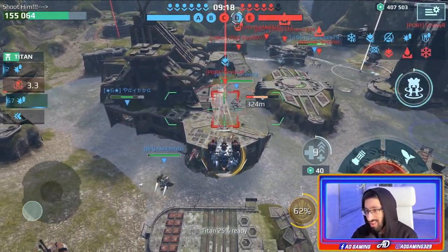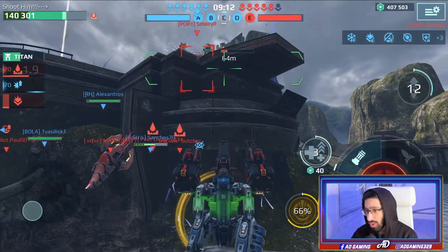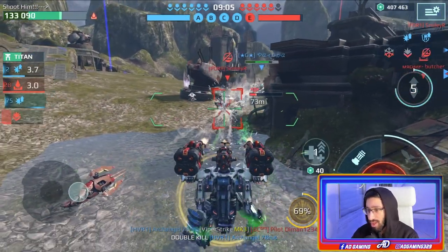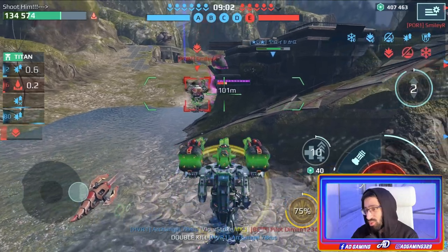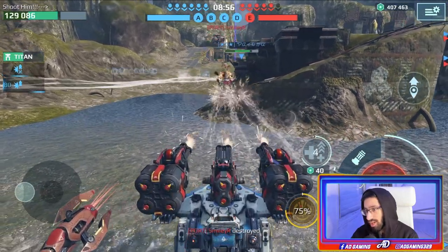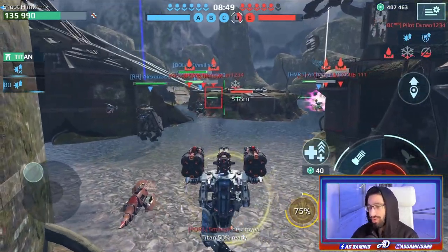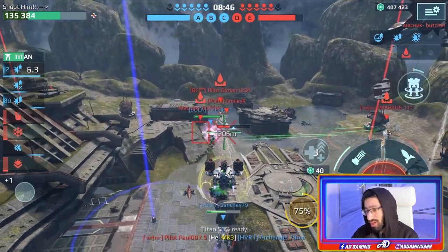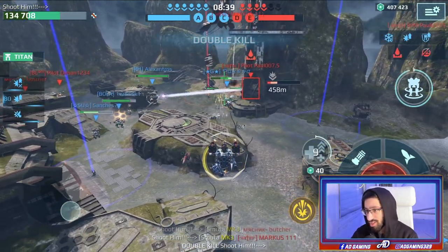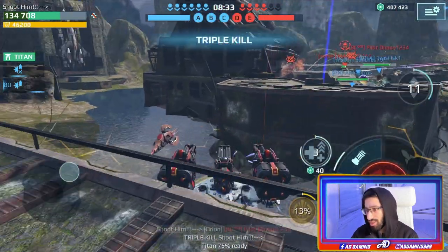There's a Seraph with absorber shield — it doesn't mean anything, I can deal with him very easily. I need to reload my weapons. Important note: below 200 meter range the homing bullets are not working. You have to be more than 200 meters range to get this advantage. Here I have more than 400 meter range and the homing bullets are working.